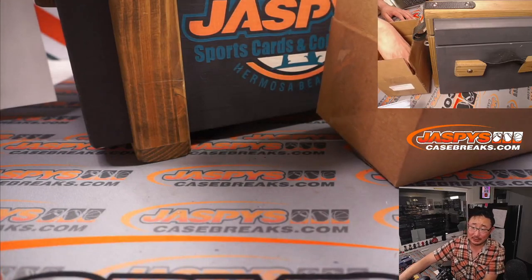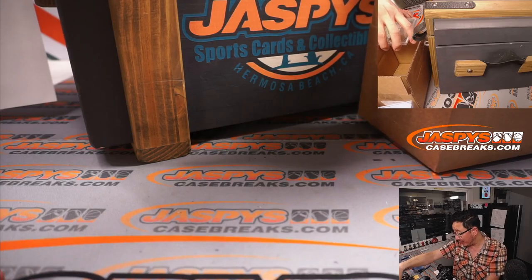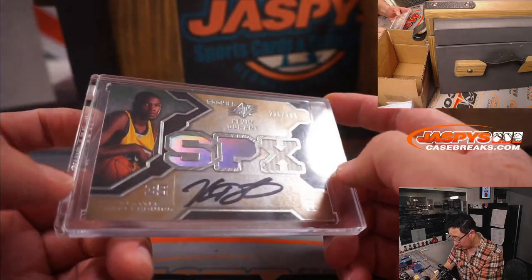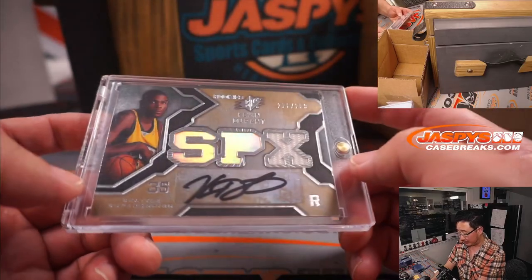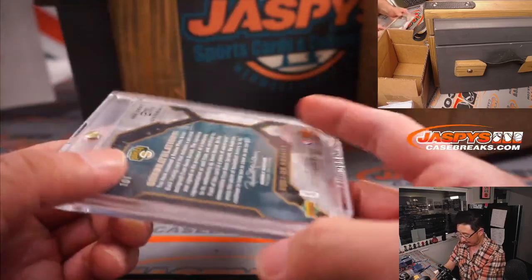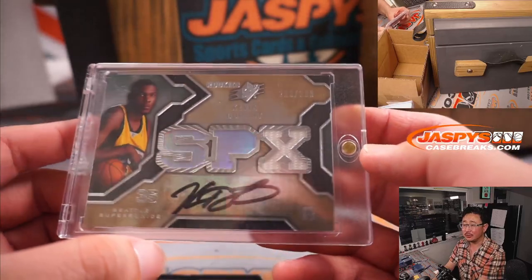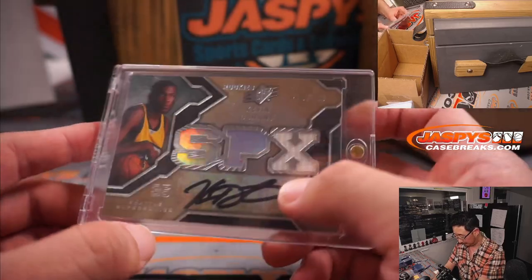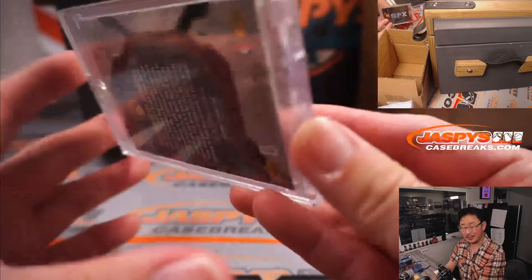And the fourth and final one. Good luck, everybody. Fourth and final is — ooh, I think this was on the sell sheet. Wow. Kevin Durant. 226 out of 299. SBX Relic and Autograph. Nice KD. Durant for Alexandros. There you go, sir. It's pretty nice. I dig it.